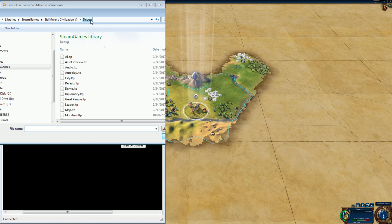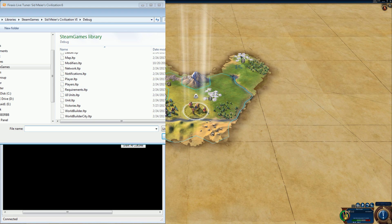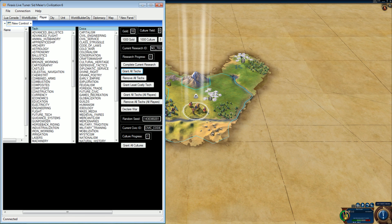That's it — everything is in there. It's not in the toolkit folder, it's in the actual game. AI, asset preview, audio, autoplay, city — all of them are in there. So if you're not getting them, there's something wrong with your setup. It's pretty much that simple.